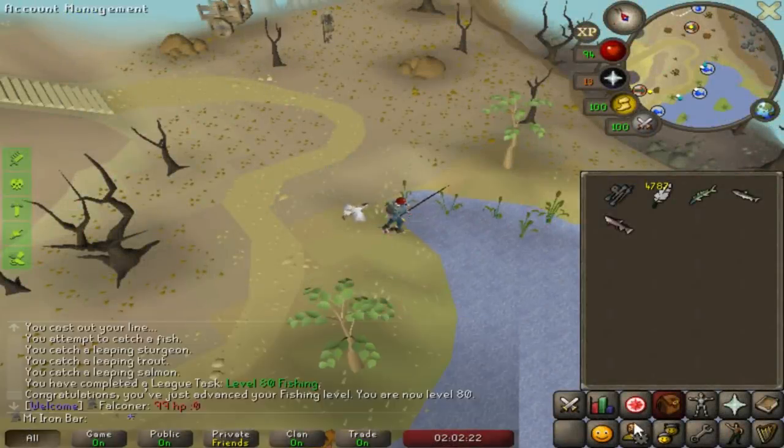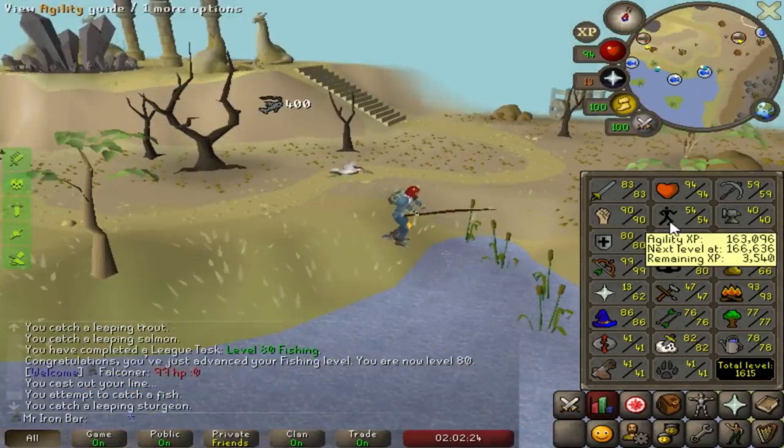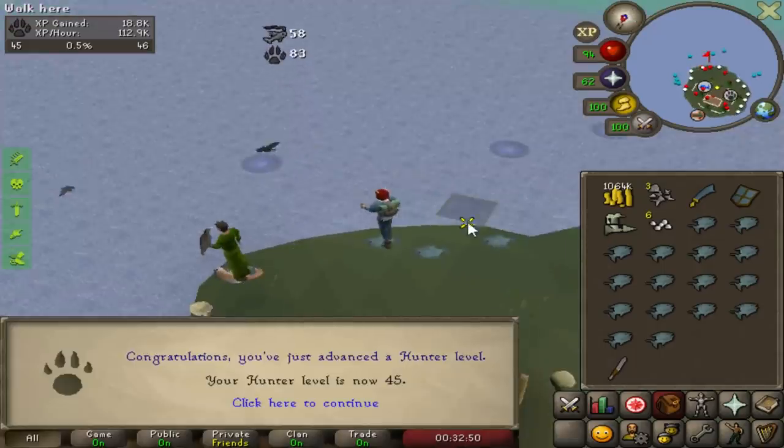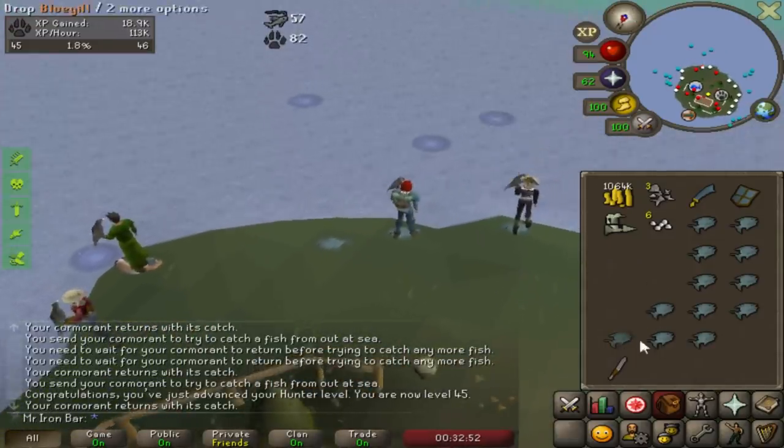Fishing and agility grind — trying to get 62 agility so I don't have to run the circle to Konar every time. I'm halfway there, 160k marks. Way to go! And we got 45 hunter.